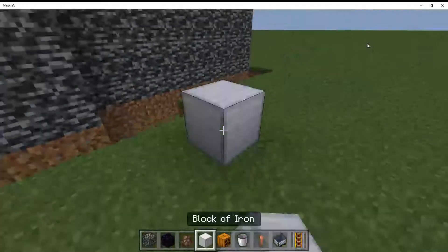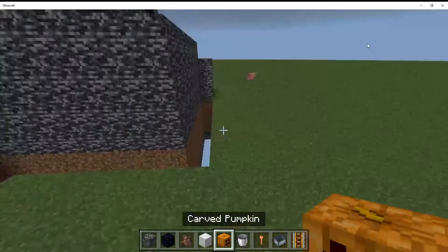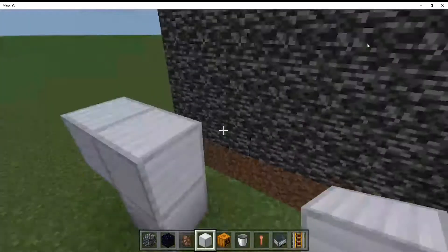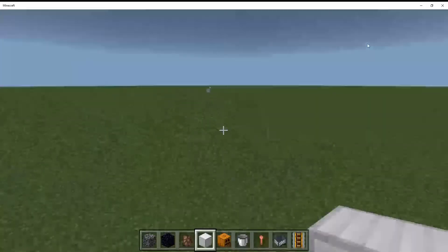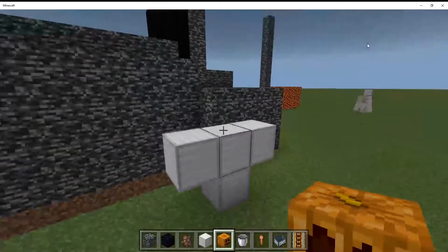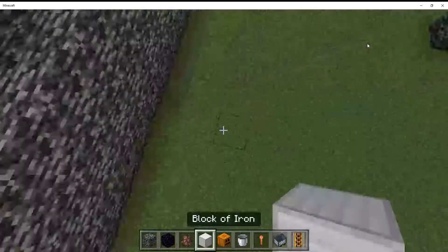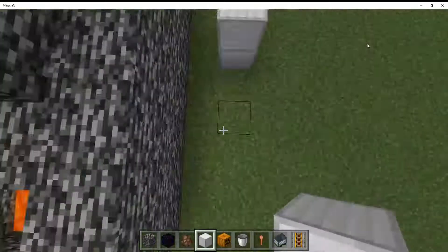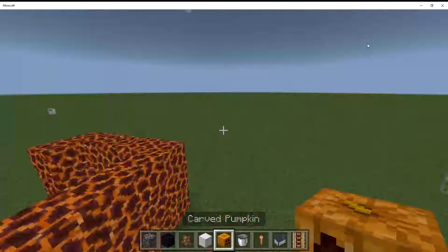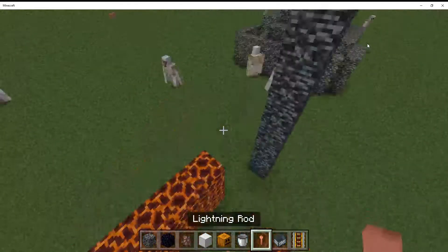We'll do one for the back here, then two on the side here — there's another four on that side. Okay, there we go. Right now there are five golems. I'm going to spawn one more here. There we go — now there's a lot of them.